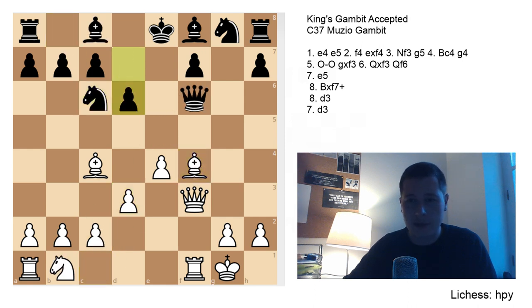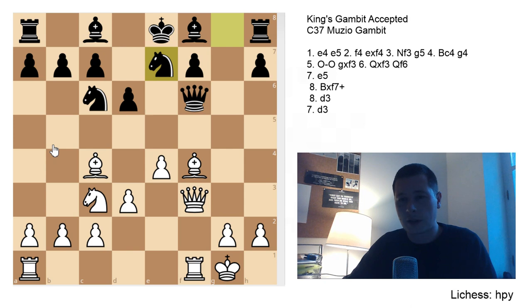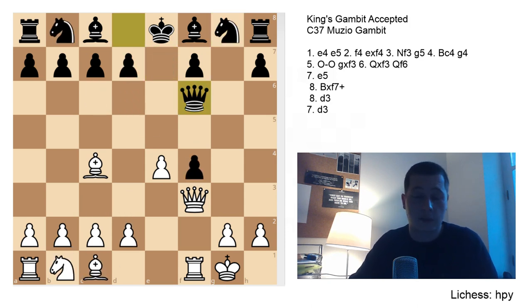So in the d3 line: d3, Nc6, Bxf4, d6, Nc3 — if here Black plays Nge7, then White is already almost equal despite being a piece down. You could count on your opponent making a mistake, but I would still recommend not playing 7.d3 after Qf6. I would recommend the other line, and that's the move pawn to e5.